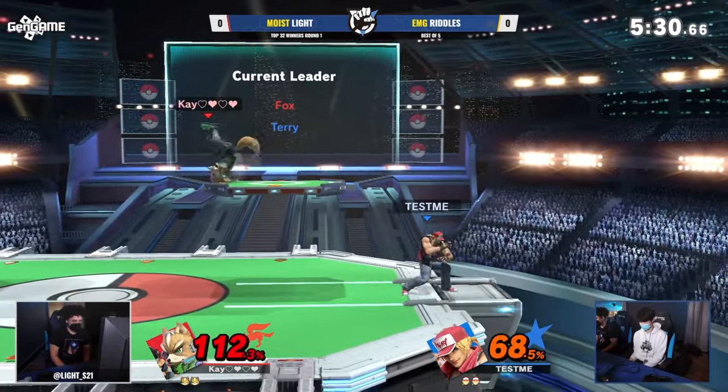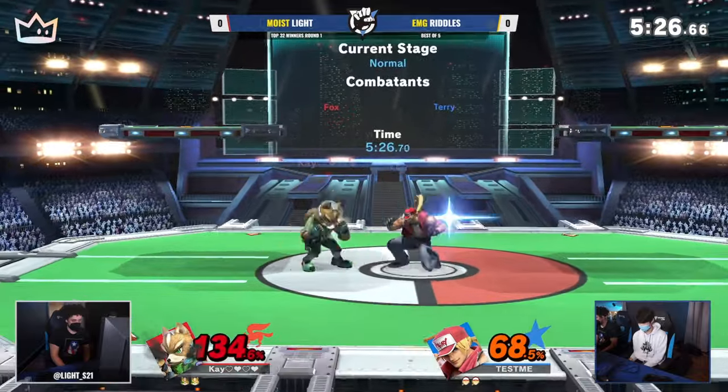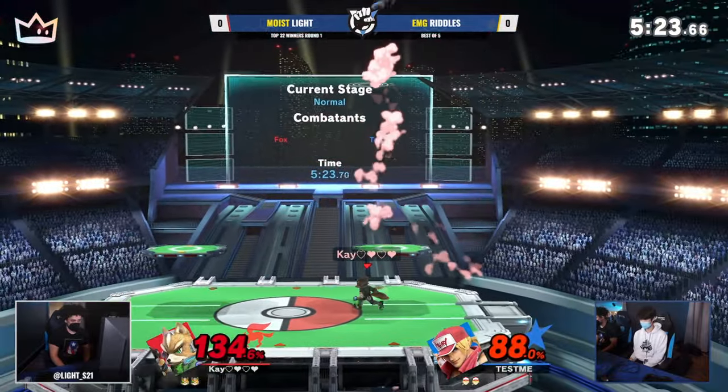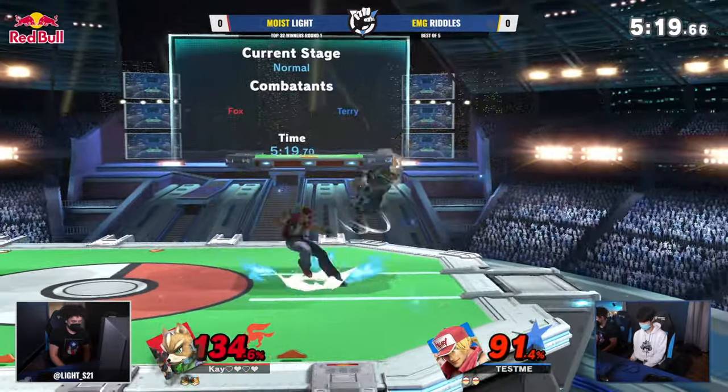It's that easy damage that you've got to cash in when you know you've got it. Really big control — addresses the bull knuckle there, that was a susceptibly low amount of end lag. But now Light has set up a bit of a juggle for himself — is he going to be able to catch this landing?